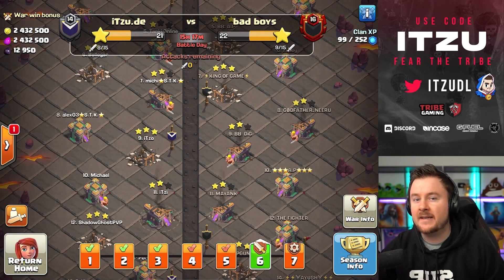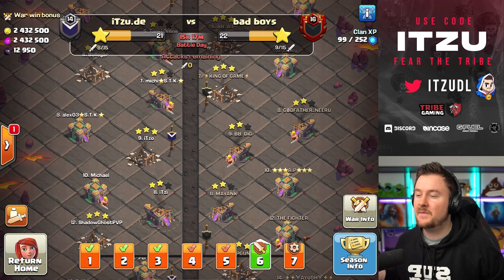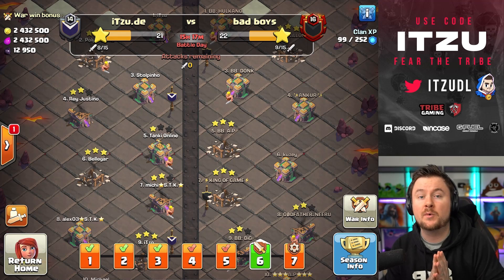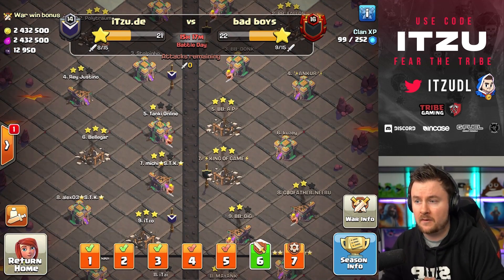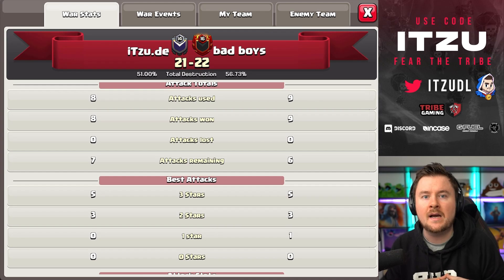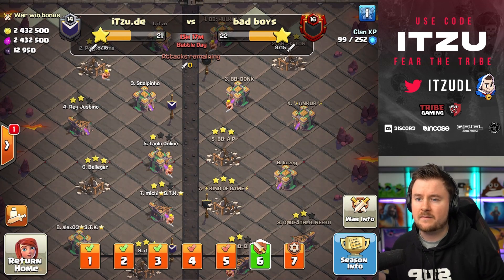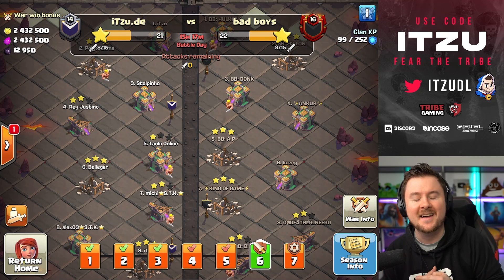I wasn't attacking with a spotter so I wasn't paying attention to that gold storage — one Sneaky Goblin and it would have been three out of three with really creative plans. That's unfortunate, but that's how it goes when you're recording solo without anyone on voice spotting for you. Still, I'm really happy with how the first two attacks went — those were really cool. Queen Charge Rocket Loons is one of the coolest strategies in the game right now. I'll do an in-depth guide in the next couple of days. Thanks so much for watching — see you tomorrow, bye bye!